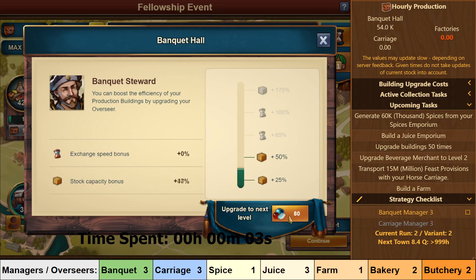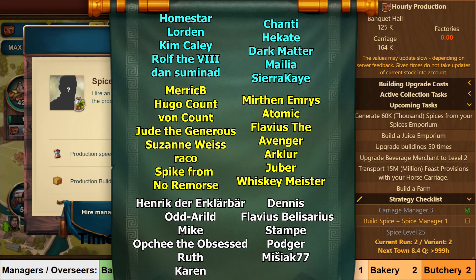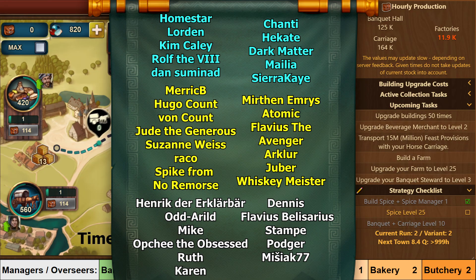And that's it for my Town 2 walkthrough. I hope this was helpful and I hope it gave you a better idea of how to play this minigame. Before we end this video, I would like to thank my Patreons for supporting my content: Homestar, Lorden, Kim Kelly, Girl of the Eighth, Dan Symnad, Chunty, Hecate, Darkmatter, Maelia, Sierra K, Merrick B, HugoCount von Count, DrewTheGeneres, SusanWise, Ralko, SpyculeNoRemorse, MurthanEmerist, Atomic, ClavisTheAvenger, Arkler, Jibber, WhiskeyMeister, HenrikDerKlemmerber, Adaril, Mike, ObscuteTheObsessed, Ruth, Karen, Dennis, ClavisFelisarius, Stampe, PotterandMishjak77. Thanks a lot for your support — take care and have fun in the event!